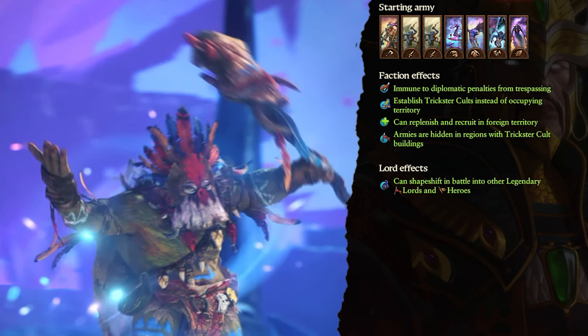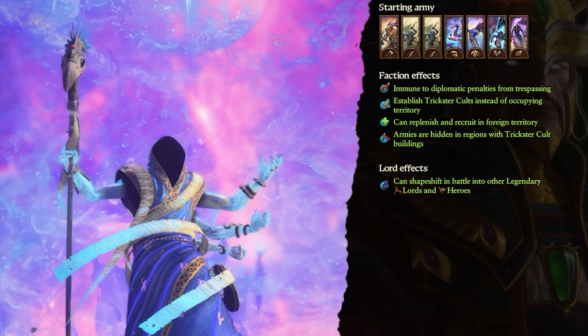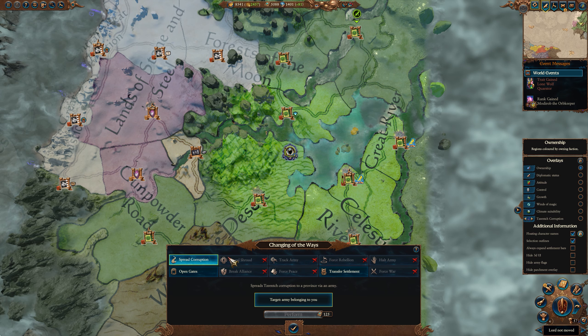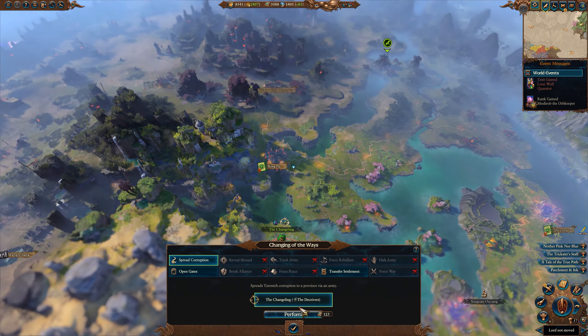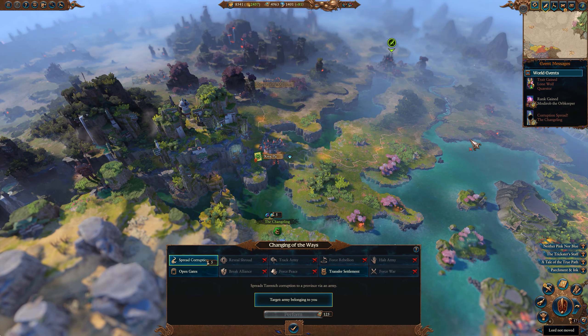He has no trespassing penalties, so feel free to go wherever you want without worrying about annoying potential friends. He can also make use of the changing of the ways and collect grimoires over the course of the campaign, similar to normal with a few added ways to earn them through cults. One thing the Changeling is missing is the winds of magic manipulation, so you are left a little more up to chance rather than deciding exactly where they wax and wane over time.